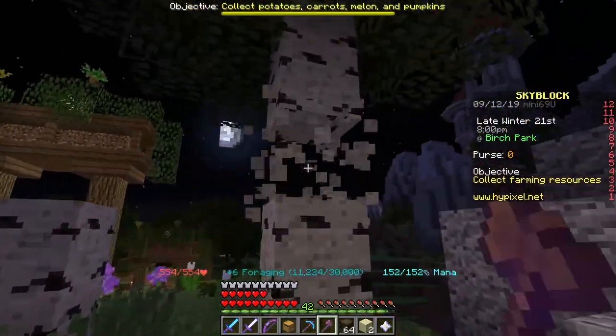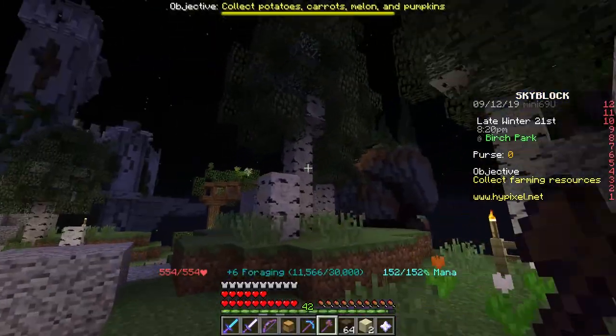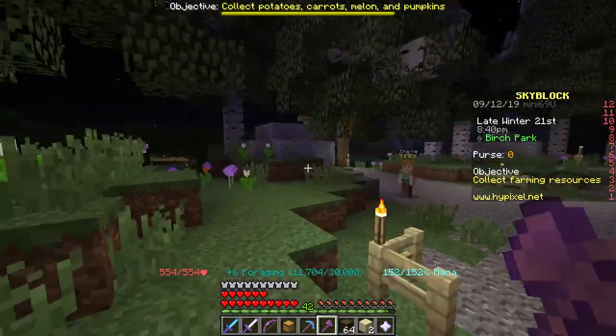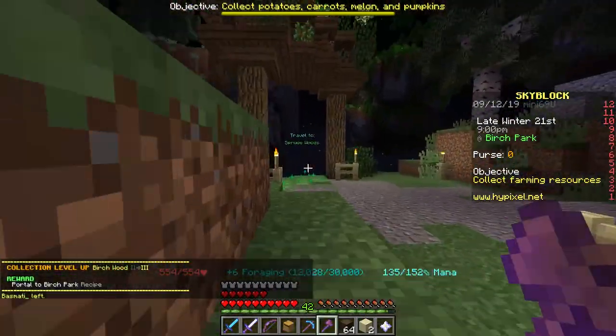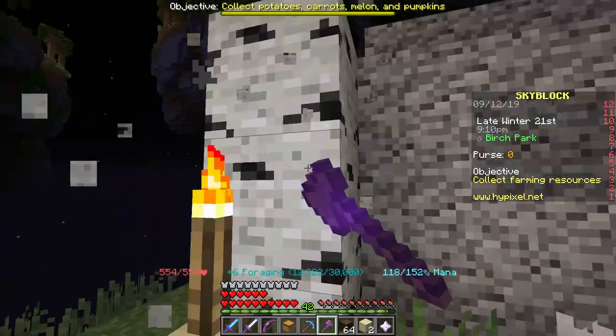What you're watching on screen right now is me grinding to unlock the Sculptus Axe in the collection. I unlocked it in less than five minutes — I know I sped it up, but in real time it did take less than five minutes. That's why you want the Jungle Axe with Efficiency 5 and Telekinesis 1 so that when it comes to farming wood, you'll get it really quickly.